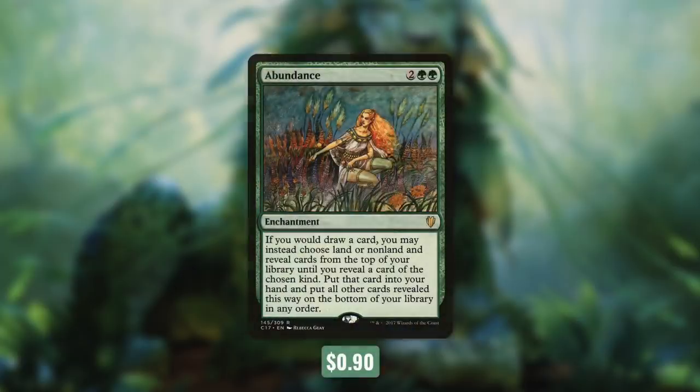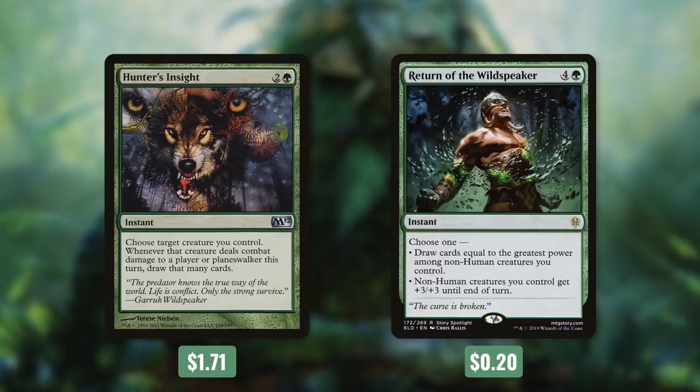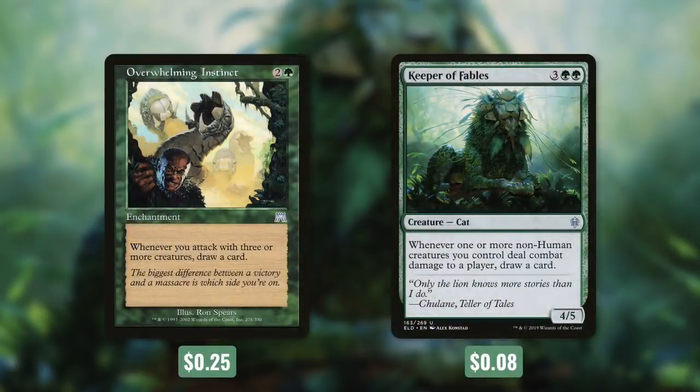Now it's time for tactic number seven: Quick Draw. First up there's Abundance, which says if you would draw a card, you may instead choose land or non-land and reveal cards from the top of your library until you reveal a card of the chosen kind, put that card into your hand, and put all other revealed cards on the bottom of your library in any order. Most of the time we're just going to be choosing non-land, so this can essentially prevent dead draws with lands. Next up we're running Harmonize, which draws us three cards. Then we've got Hunter's Insight and Return of the Wildspeaker, which utilize our commander's power to draw cards. Overwhelming Instinct draws a card whenever you attack with three or more creatures, and Keeper of Fables draws a card whenever one or more non-human creatures you control deal combat damage to a player — which can draw us up to three cards each turn.